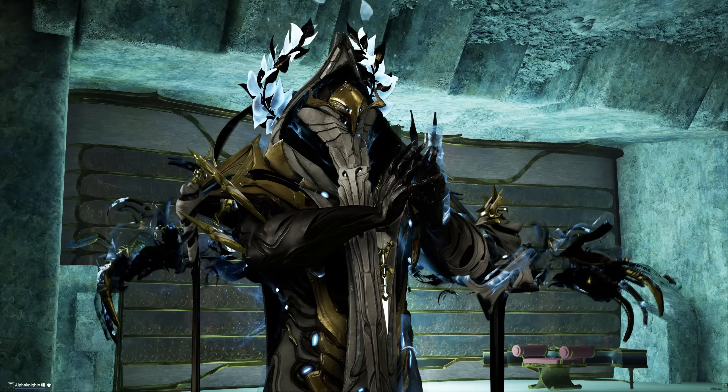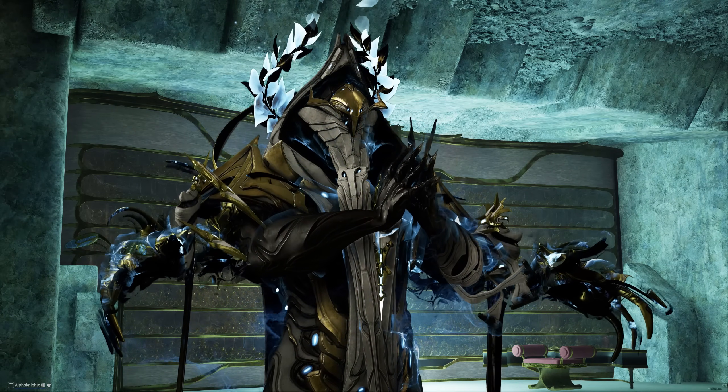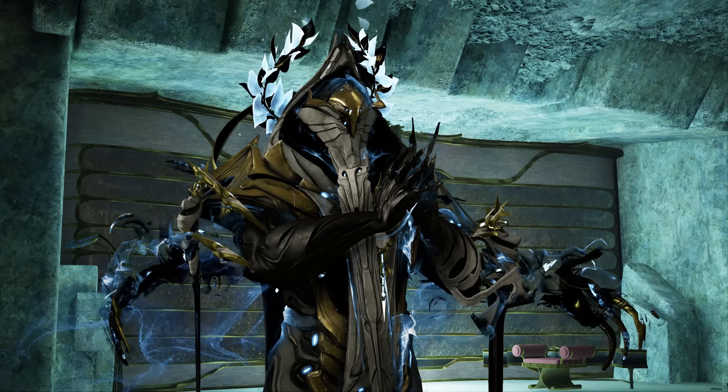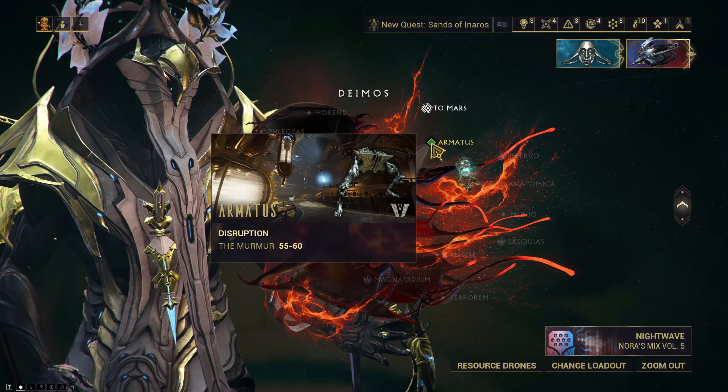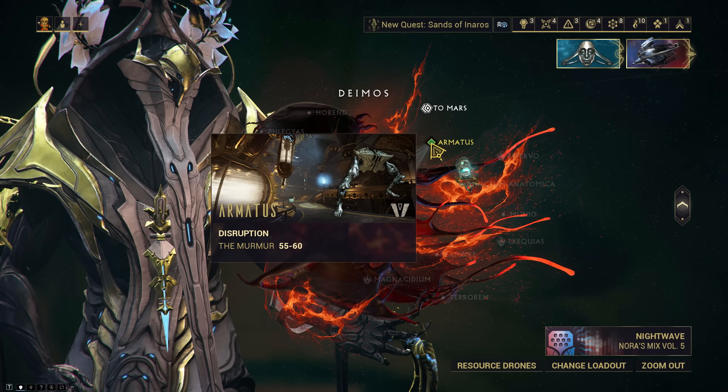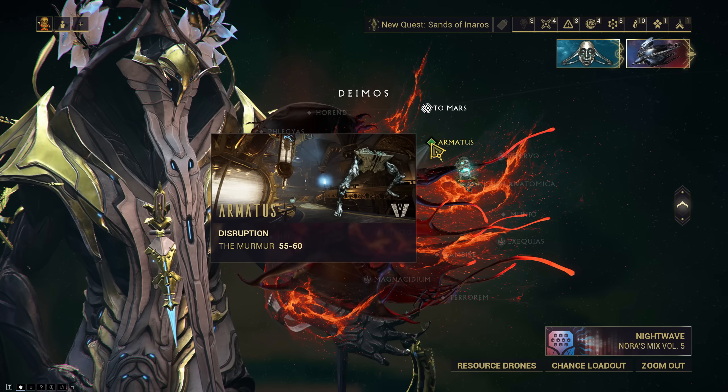I will make full videos about these in the upcoming days, but this is just a quick overview. So where do you get this new stuff? You have to go to Armatus, a new Murmur disruption on Deimos. This is level 55 to 60.